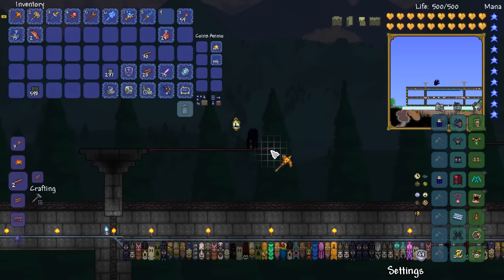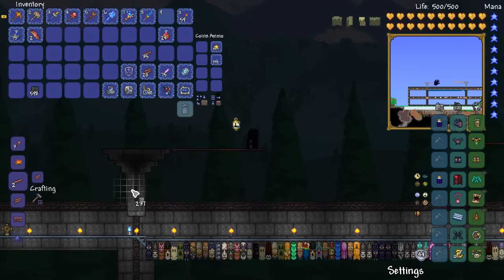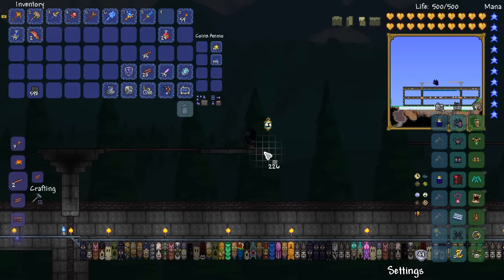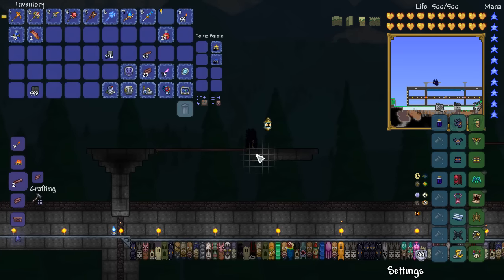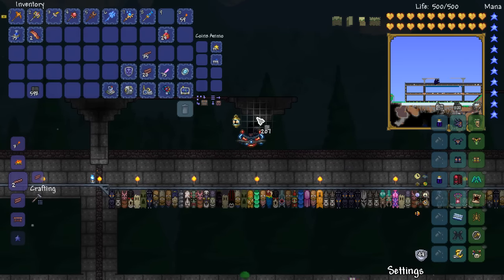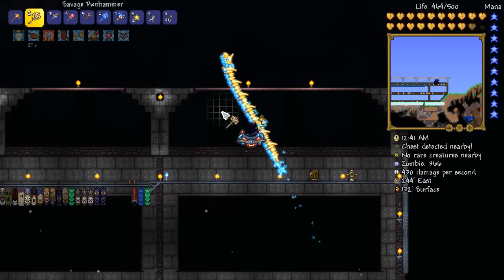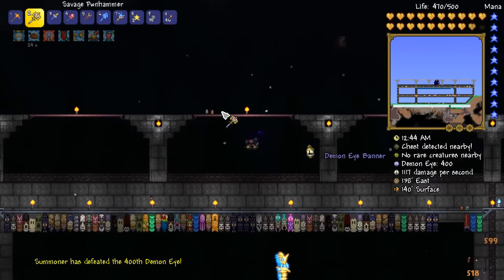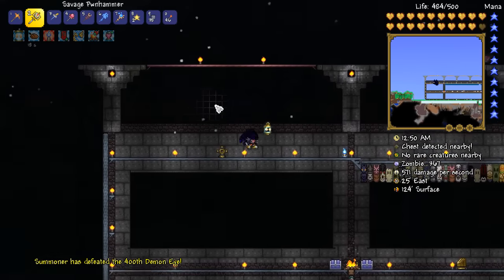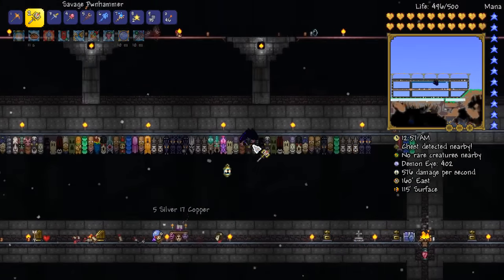I'm thinking actually what we could do — we could have ourselves maybe another one. That was 11 blocks wide. And then we could just go ahead, make ourselves a couple more pillars and all will be good to go. We now have ourselves the upper area of our arena. And the best thing is, I don't even have to place any more campfires or heart lanterns because they seem to reach all the way up here, which is fantastic.